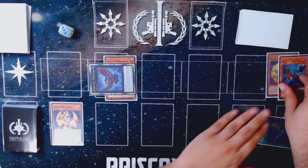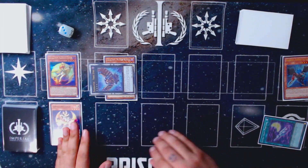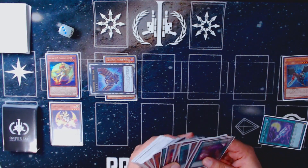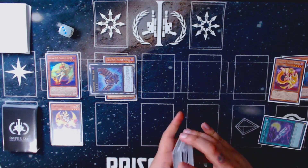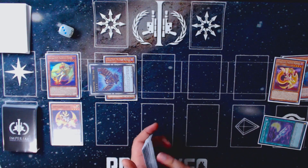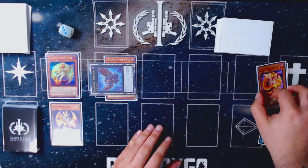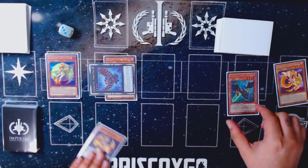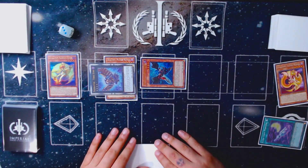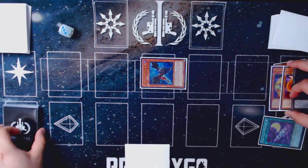So this being a soft once per turn is why we're able to abuse it so well. We activate Lunalight Tiger, set it in scale, use the scale effect to special summon our Kaleido Chick from the graveyard. Kaleido Chick then dumps a second copy of Yellow Marten from the deck to the graveyard — this time she's negated so she won't get the name change, but that doesn't matter; all we want is to get it in the graveyard. Now we use Zephyrus to bounce this to our hand and pay 400 life points, which is nothing.